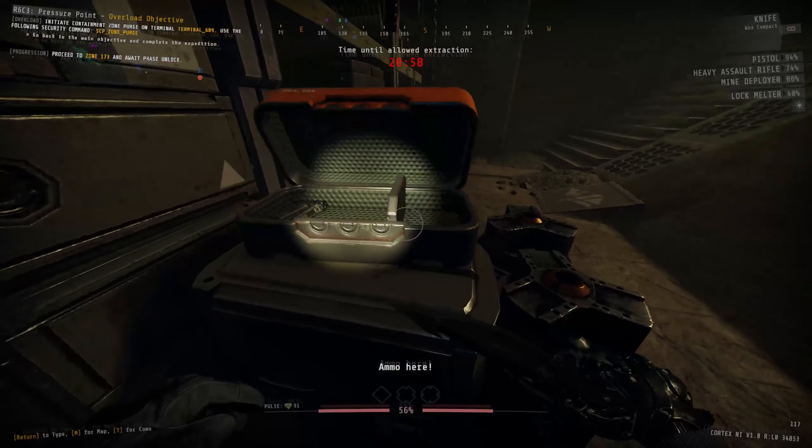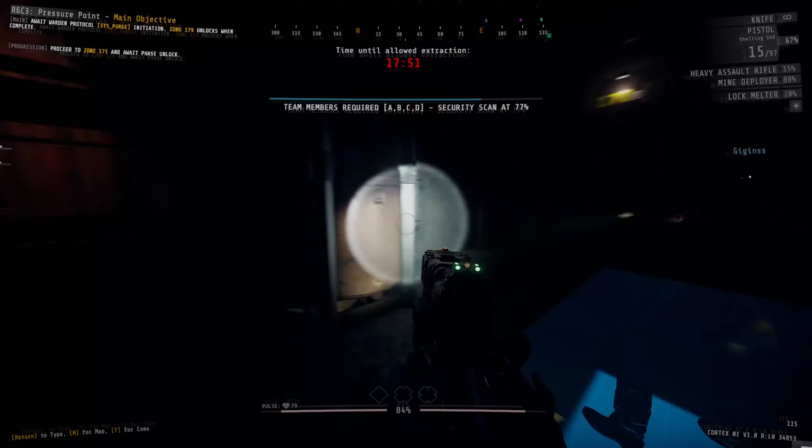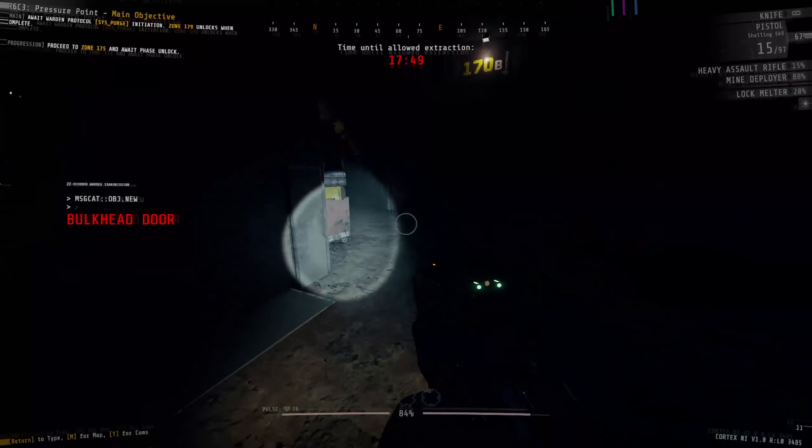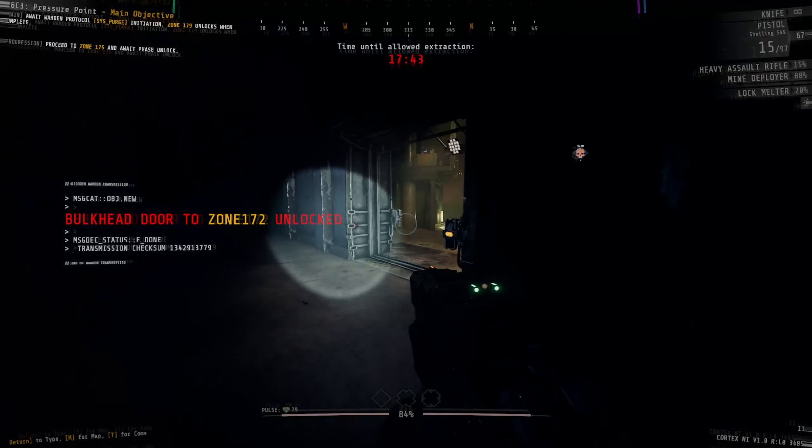Once you've gotten the resources and your second bulkhead key, it's time to skedaddle. You need to keep going on the main objective, and around this point the infectious fog in the level might be rising a little — which isn't too much of an issue as long as you're being fast and efficient. Leave the sector, go back to the bulkhead door control, plug the key in, do the scan for your main objective, and that will unlock the bulkhead door to zone 172.